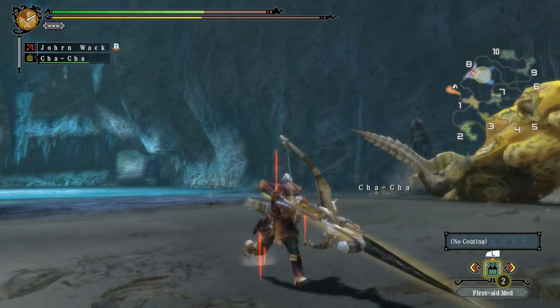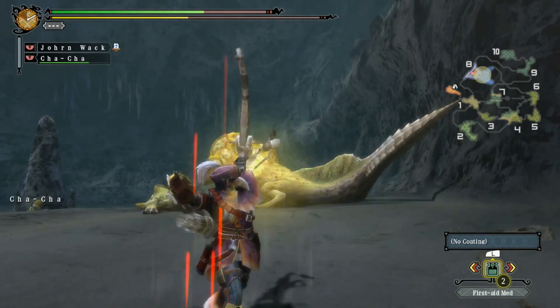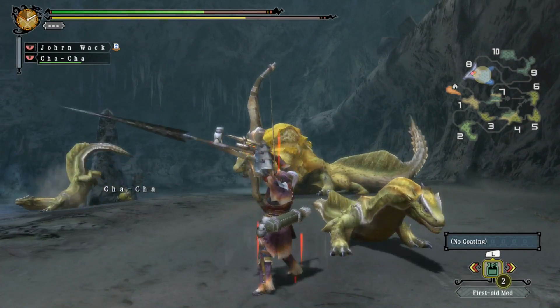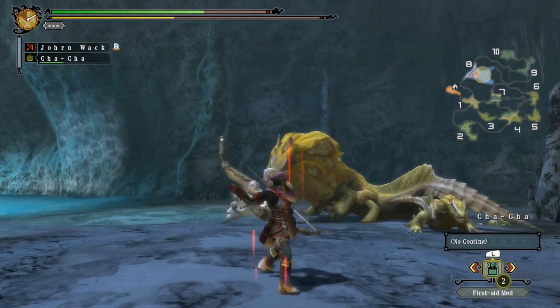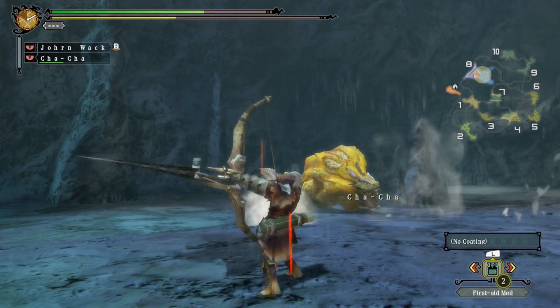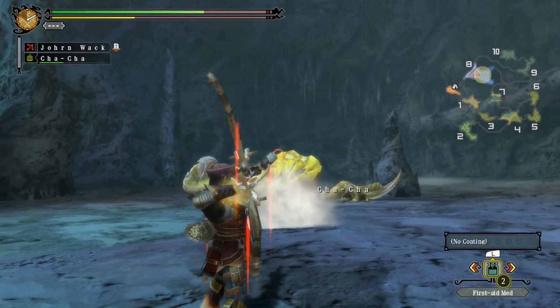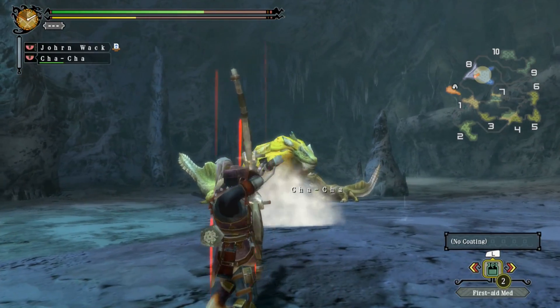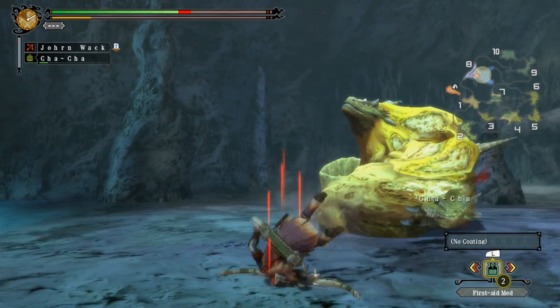I mostly just want this fight over with. I don't want to choke at this point. I've pretty much been - that's not good. There we go. That's a good chance to charge up my shot. There we go, I made him flinch again. This seems like a good distance if I made him flinch, or he was just really weak.